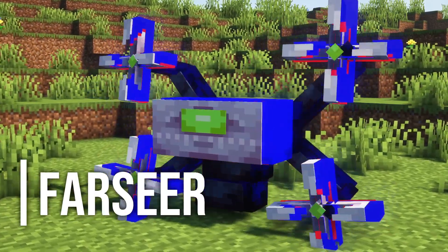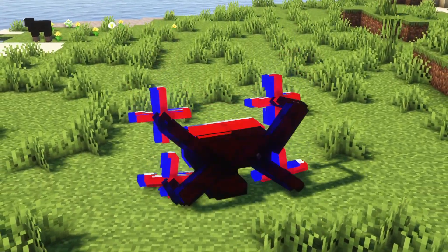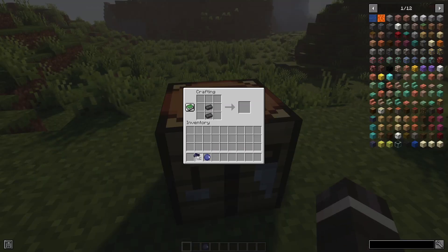First, there's a Farseer. This creature can only be encountered at the very edge of the world. You can get to the edge of the world by using a Shattered Dimensional Carver. First, you need to craft a normal Dimensional Carver, which you can craft using Netherite Ingots, Voidworm Mandible, and the Voidworm Eye.